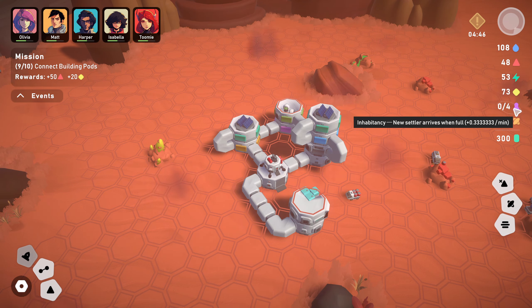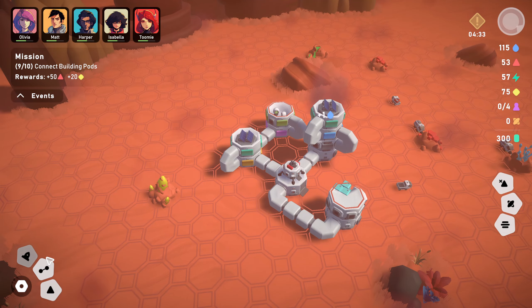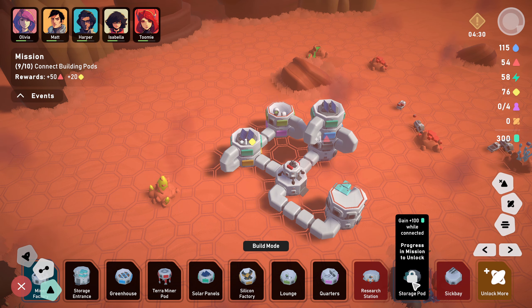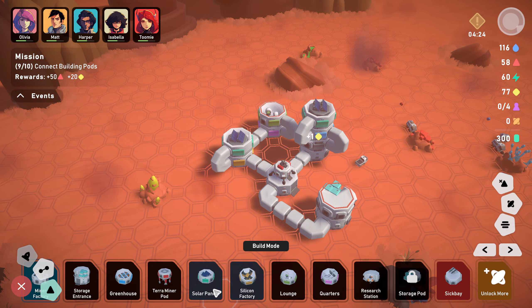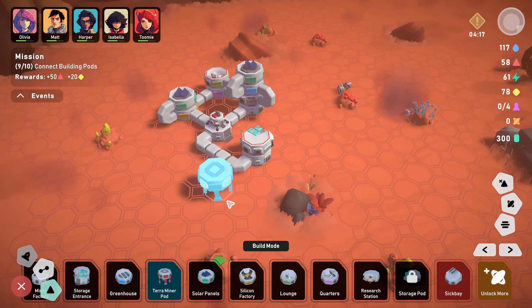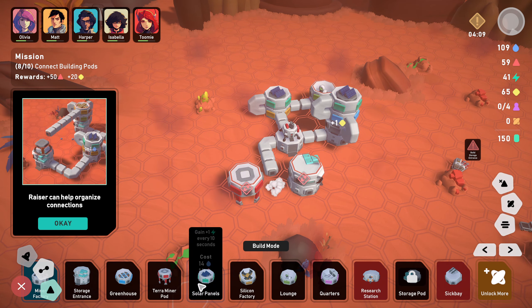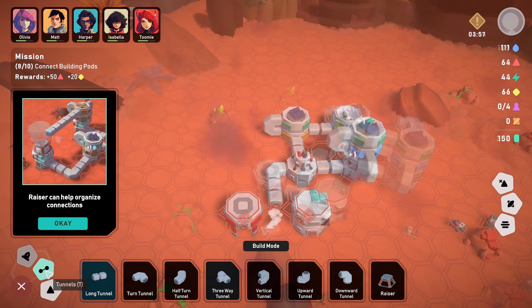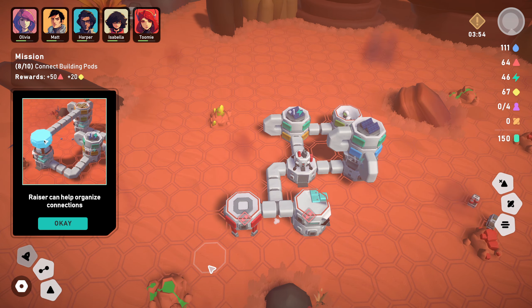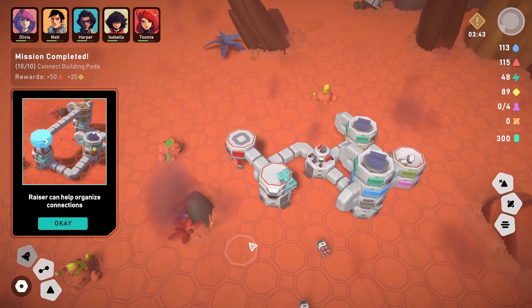Settlers will have missions for you - completing each task will increase settlers' health or morale. Let's get a power thing in as well. I'm going to put the quarters separate - thinking there with a tunnel, and have a lounge up above. You need to make sure you're being careful with your tunnels so they're all connected. New settler arrives at plus 0.333 per minute - that's one settler every minute. We just need one more building to finish this little mission.